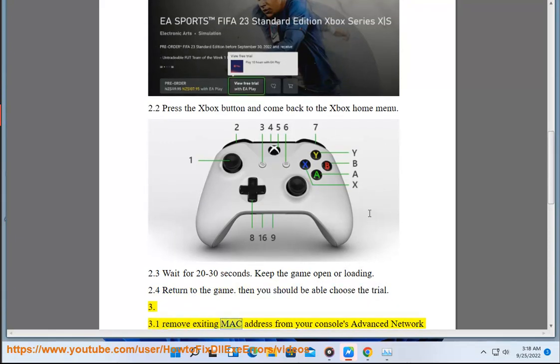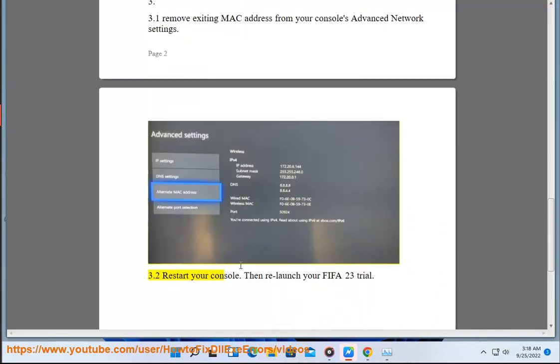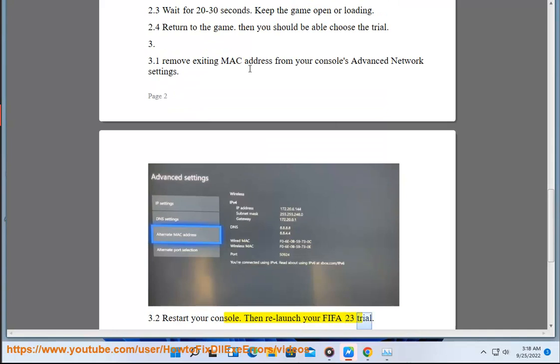Step 3: Remove The Existing MAC Address From Your Console's Advanced Network Settings. Then Restart Your Console And Relaunch Your FIFA 23 Trial.